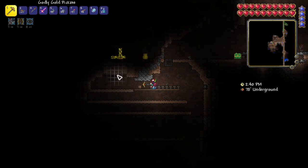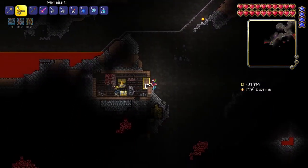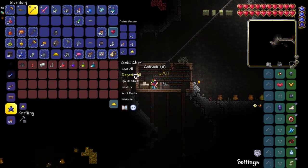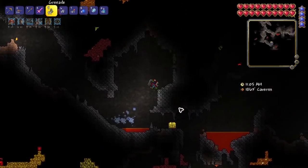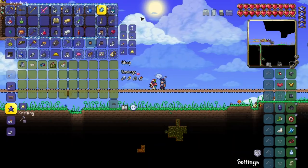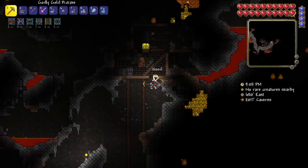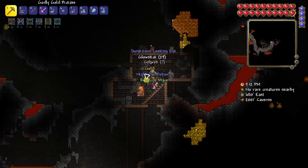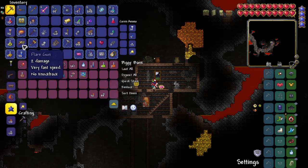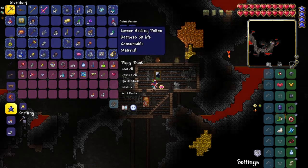Eventually I found blink root while spelunking, planted the seeds, and can now start making spelunker potions. I spent what seems like a good two hours underground spelunking, going around collecting various chests, and occasionally surfacing to check on the blink root and pump out spelunker potions. I'm going mainly through the lava layer but not finding any lava charms. Eventually the traveling merchant showed up and gave me the life form analyzer — the item I hinted at earlier. It'll show me where the goblin tinkerer is during the invasion and, most importantly, show nearby nymphs. Killing a nymph gives a metal detector to help locate chests, hopefully leading to a lava charm or water chest.